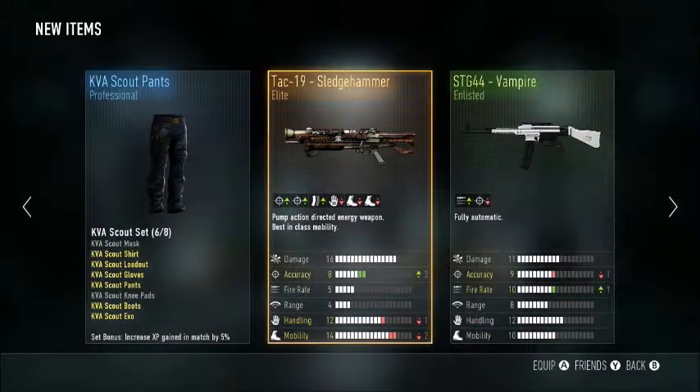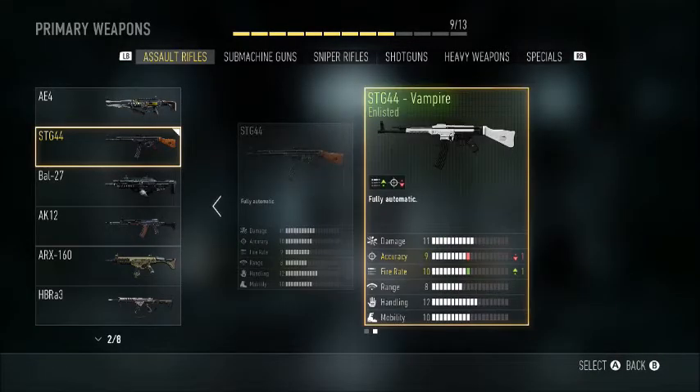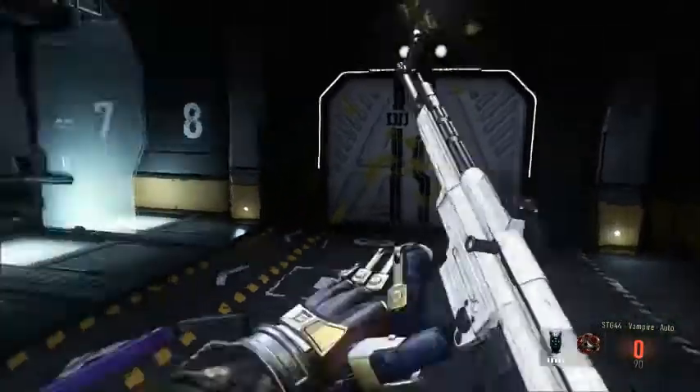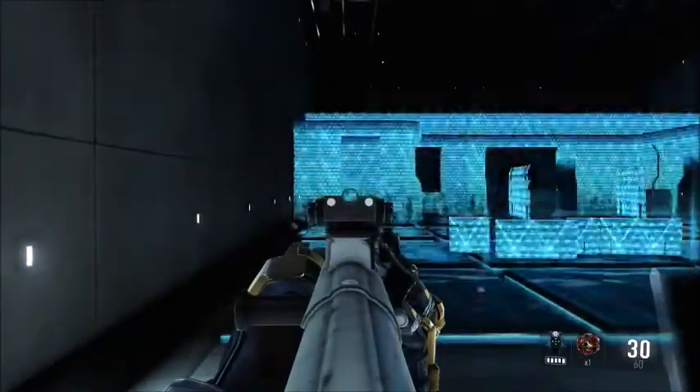So we've got an STG - we've unlocked it. Yep, we've unlocked the STG 44. We've got one supply rate for accuracy. Sweet dudes, that's pretty good. I'm happy with this supply drop. Let's have a go at it.